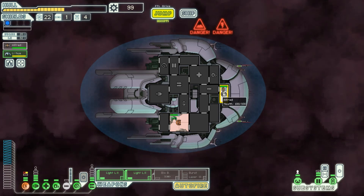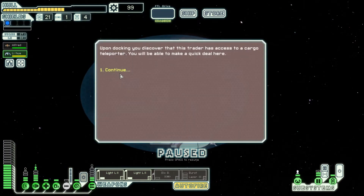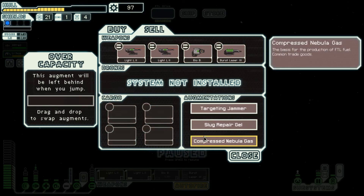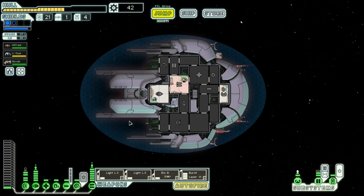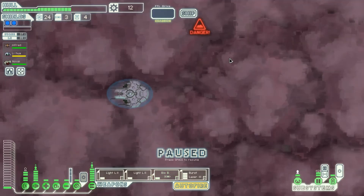This slug ship kinda sucks — I'm definitely not using it again. Hurry up already, I don't like nebulas, I'm not enjoying the slug ship. A store — perfect. Let's buy some fuel. We're gonna sell this because it's useless. Let's see what do you have to purchase — okay, we can buy Zoltan or Rockmen. Perfect, this guy gets 15 bonus. Those are not needed. Toss you in there, activate all the weapons. And we need to buy more missiles.